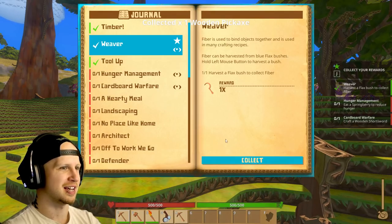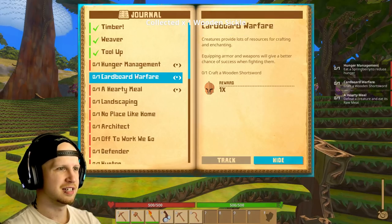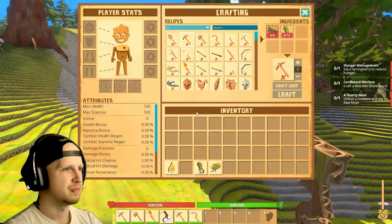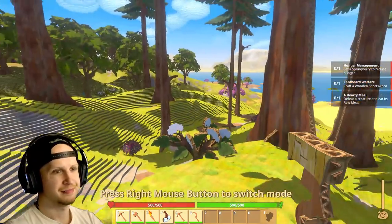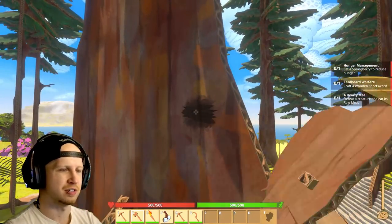Oh, they just gave us a pickaxe anyway. Hunger management — crafting arm — wait, what is this? Craft a sword and defeat a creature and eat its raw meat. Okay, how do I craft a sword? I need more oak wood.